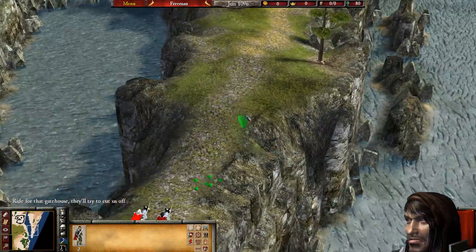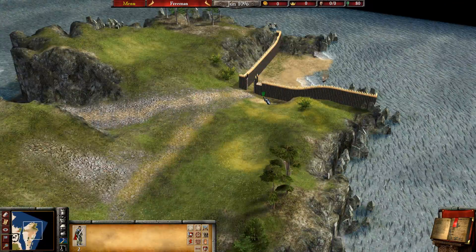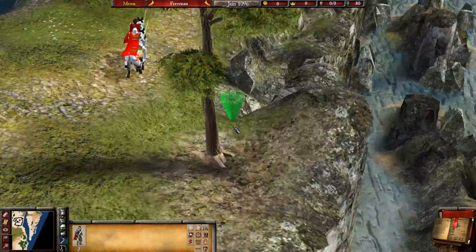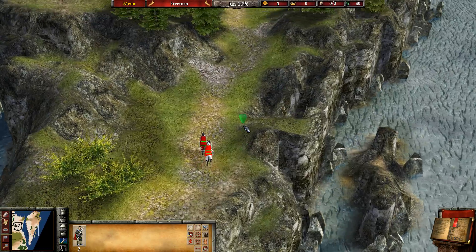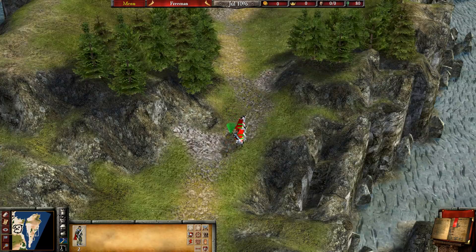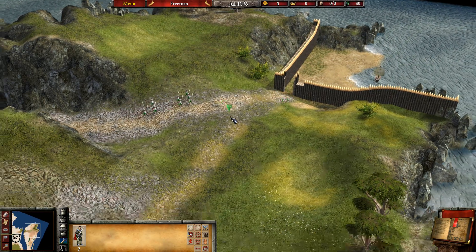Right for that gatehouse — they'll try to cut us off. Let's go! Gatehouse. Fast, let's go. I love this. I love city building games when you've got little missions like this; it's not all just city building. The controls are pretty much the same — just like Medieval 2, controlling armies. Here we go, they're pushing up some men.